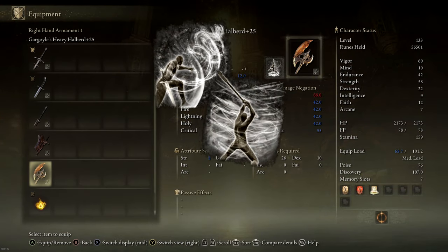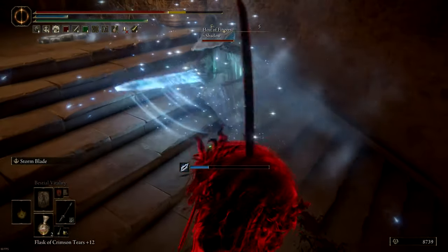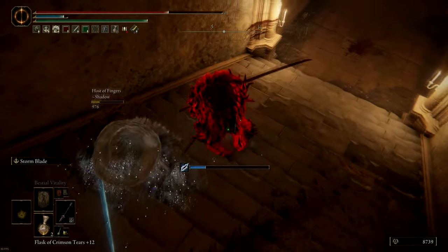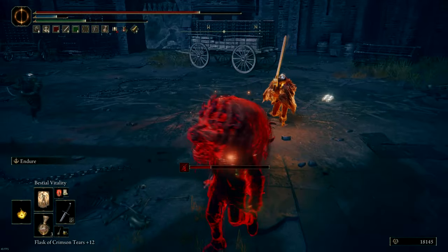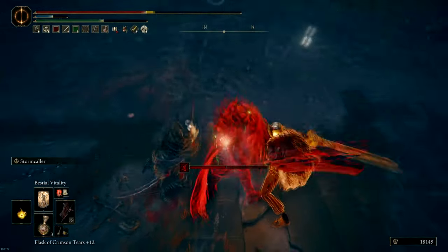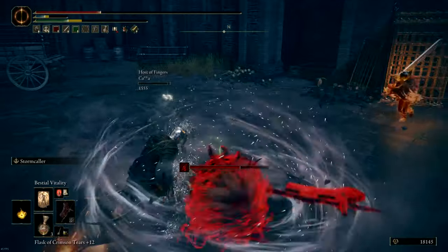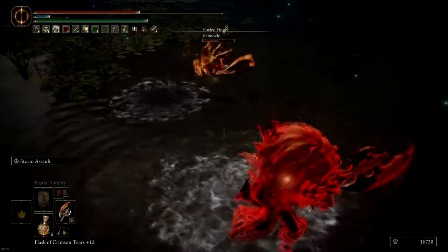We'll be using storm blade, storm caller, and storm assault. Storm blade works well with the great katana since it can deal more damage if the blade — which is very long — also hits the target. Storm caller works well with great axes because they provide some poise and a lot of base attack power, allowing you to one-shot groups of phantoms if they don't have too much health. We can also use endure to tank hits before trading.